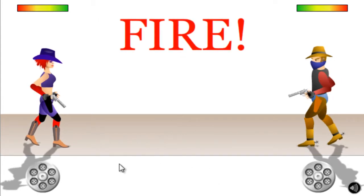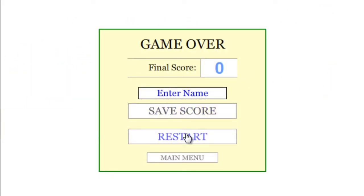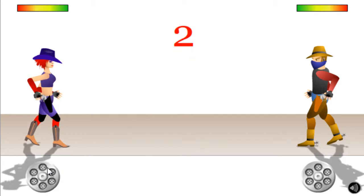You do this and then fire. So basically, you do this, and then once the countdown is over, you shoot and try to hit him in the head.